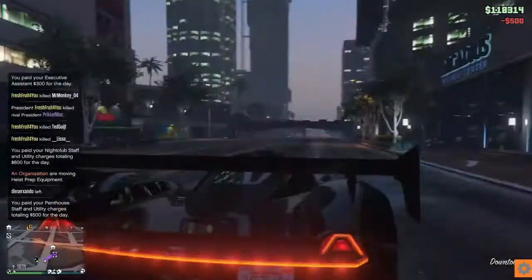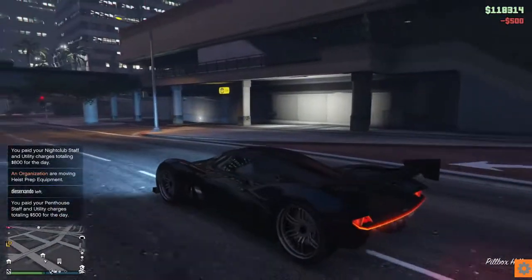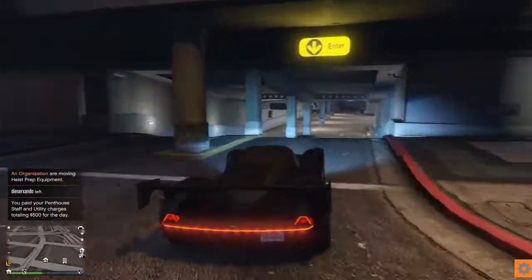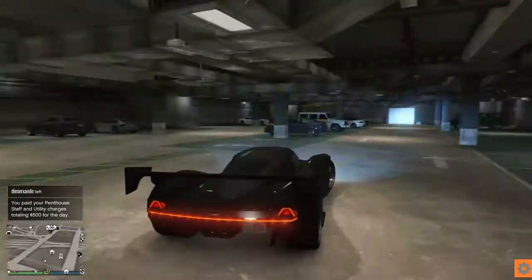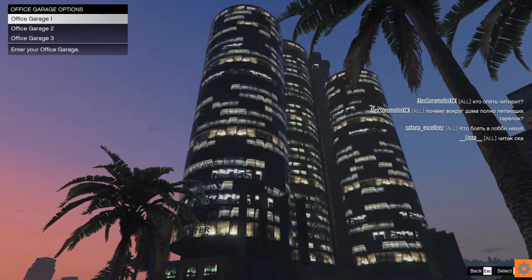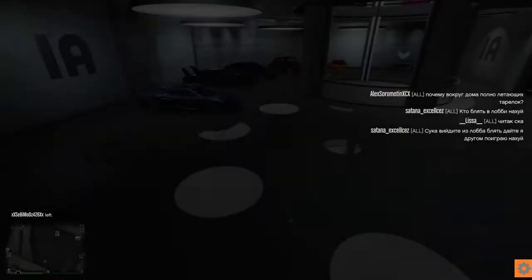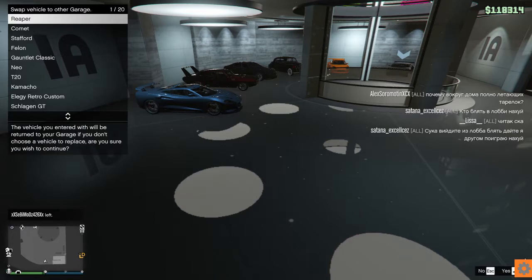Here we are at my first business — I bought Arcadius as my CEO business kind of headquarters. We'll cut straight to some cars now because everyone loves cars. There was an offer on GTA and they were selling garages really cheap, so I upgraded to all three floors of the garage.